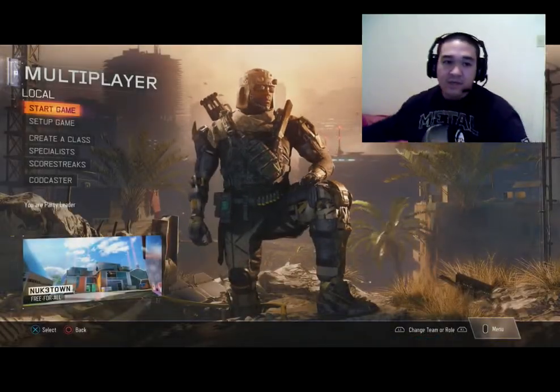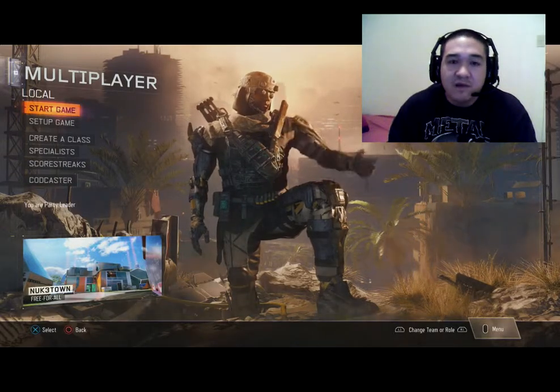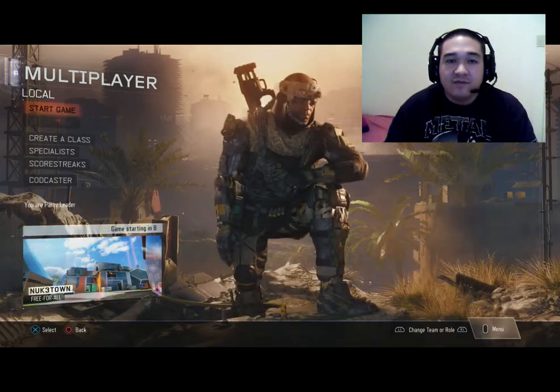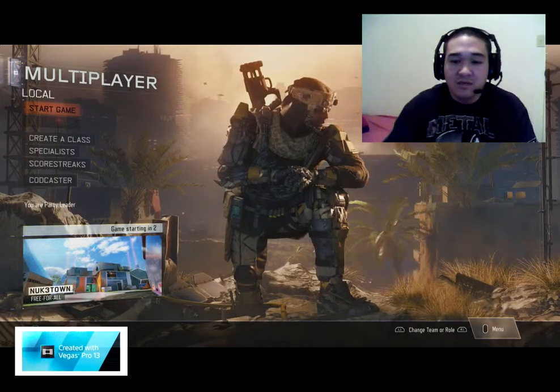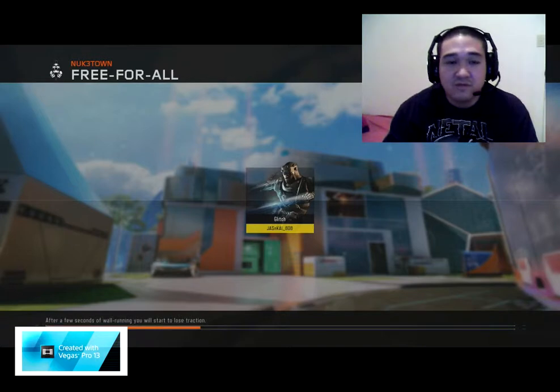Welcome back to the gameplay. Let's go ahead and start with Free-for-All on the map Nuketown using the Man of War. I did add two more slots to my create-a-class — I added Scavenger for the sole reason that I want to use the Man of War and the Man of War only. I don't want to be picking up guns when this whole video is supposed to be about the Man of War — that's the reason I have Scavenger on.